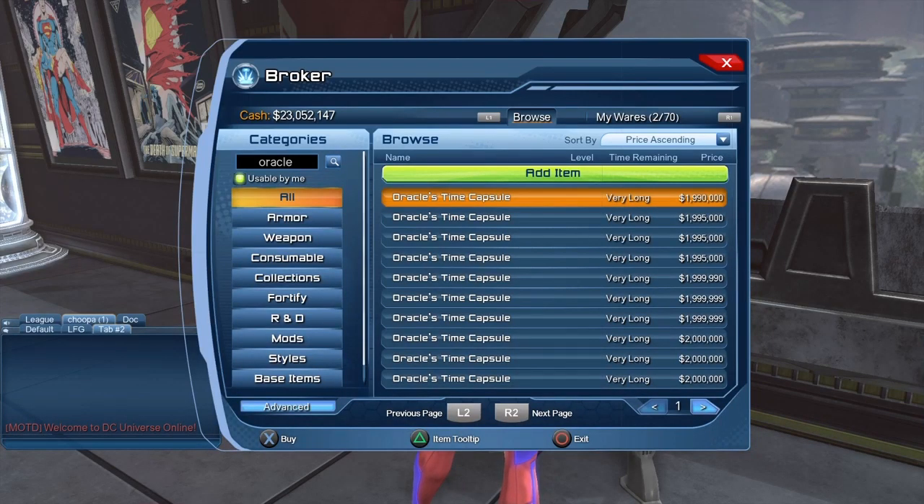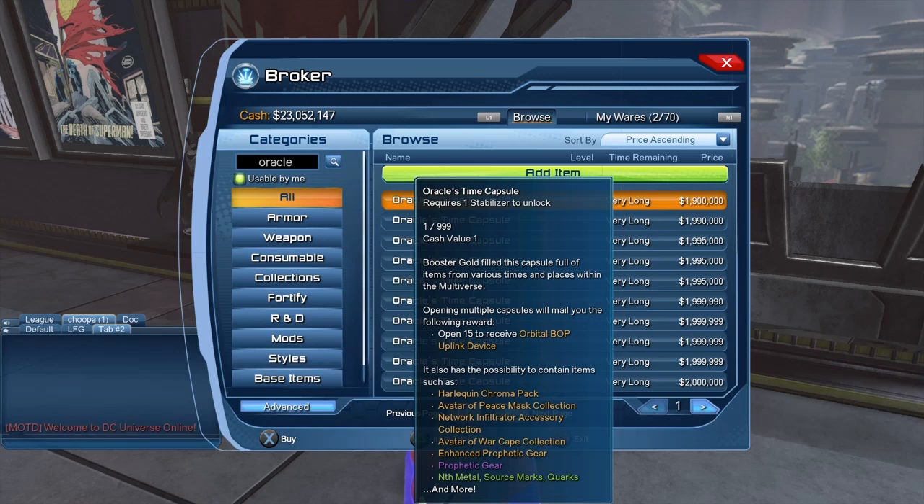If you don't get enough Oracle Time Capsules in the game, you can purchase them on the broker for roughly 2 million right now. If you're against opening time capsules, that's fine — but at least sell them on the broker for about 2 million rather than deleting them. The price will go down as time goes by, but right now you can make a bit of cash. I've seen people foolishly just delete them — just sell them on the broker.